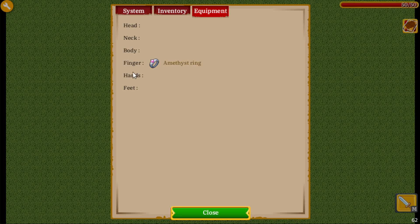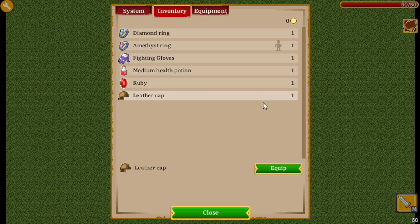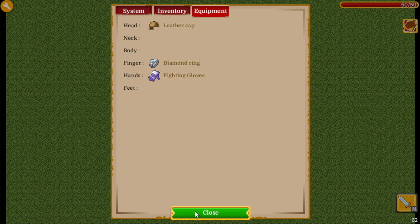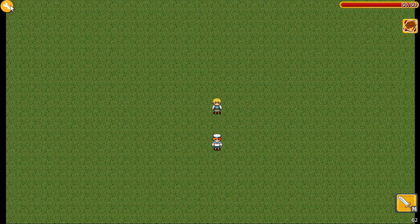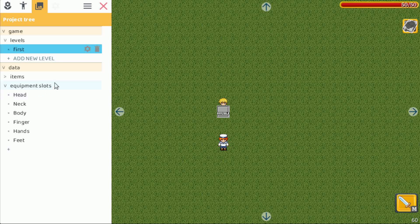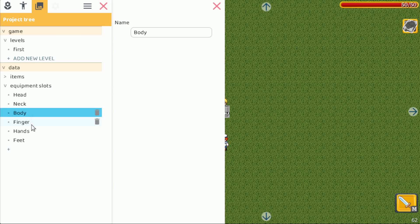If we go to equipment, you can see we have slots for head, neck, body, finger, hands, and feet — the ring appears on the finger slot. The same goes for hats and gloves, with a little indicator to show it quickly. If you take another ring it shifts. The equipment slots will also be configurable — in the data section you can see the equipment slots, rename them, delete them, or add new ones to customize it any way you want.